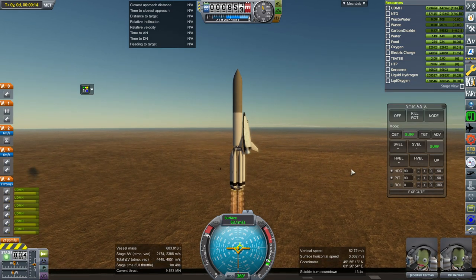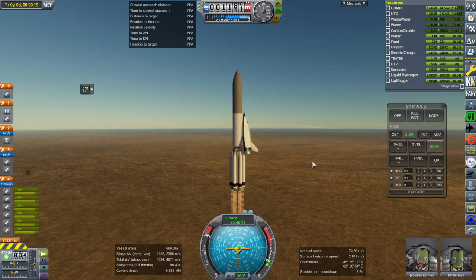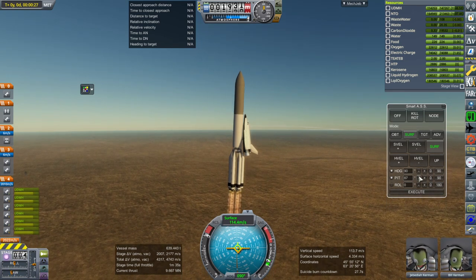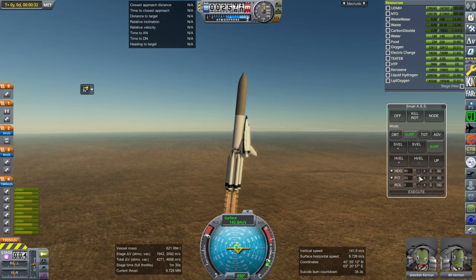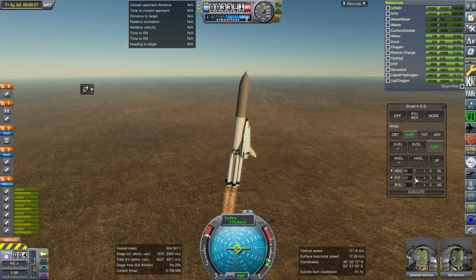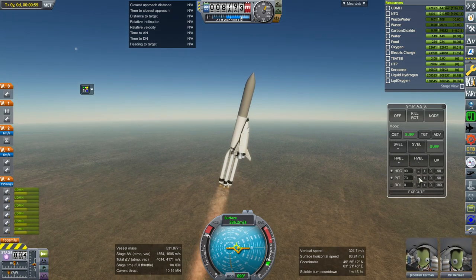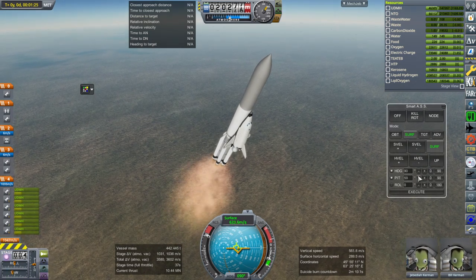We'll go up a little bit — it seems that it can handle it. Delta-V is all weird because we're hot staging the RD-704s, and of course they have two modes: the kerosene-hydrogen-oxygen mode, and the hydrogen-and-oxygen mode. So I can't know ahead of time whether this is gonna have enough delta-V or not — it's all too complicated. We are past the speed of sound, and as far as dynamic pressure, we should be through the worst of it.